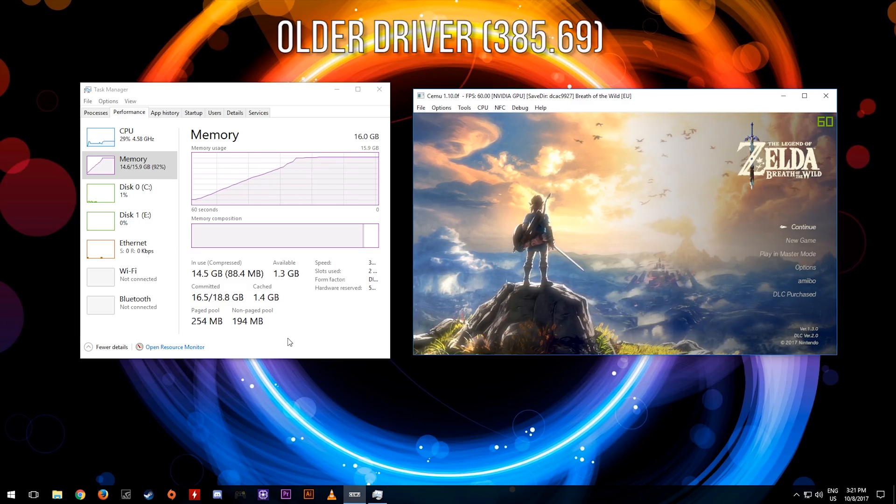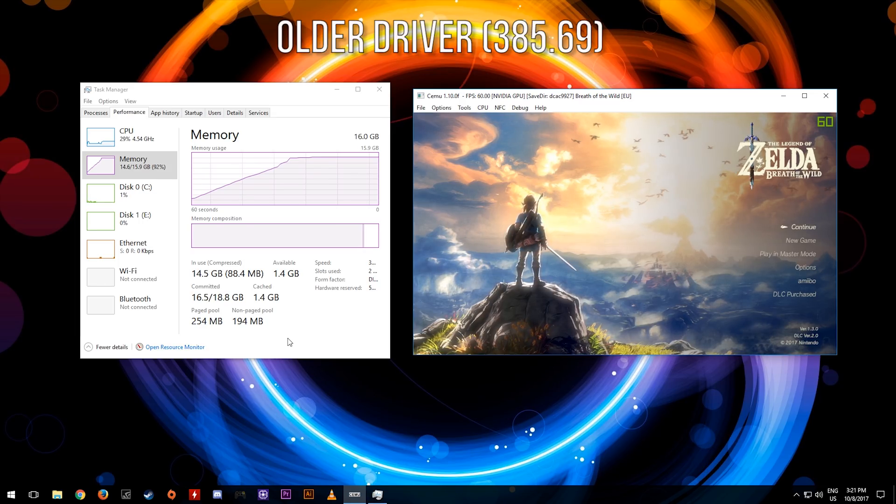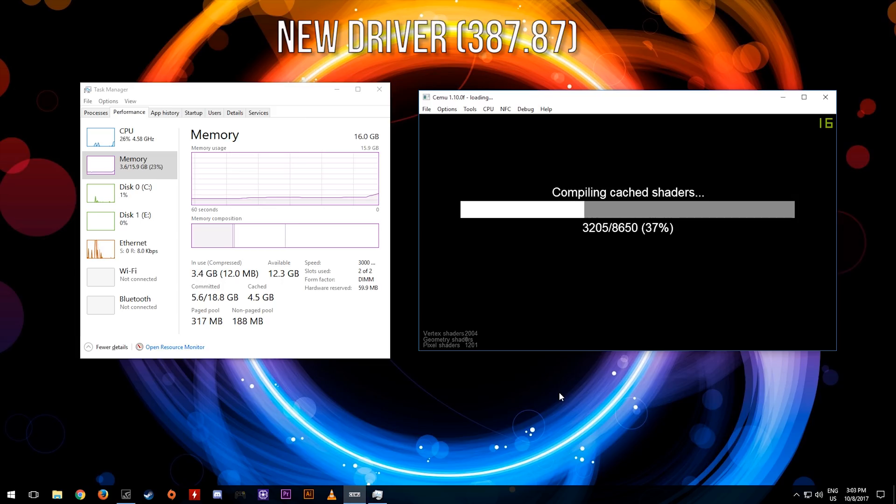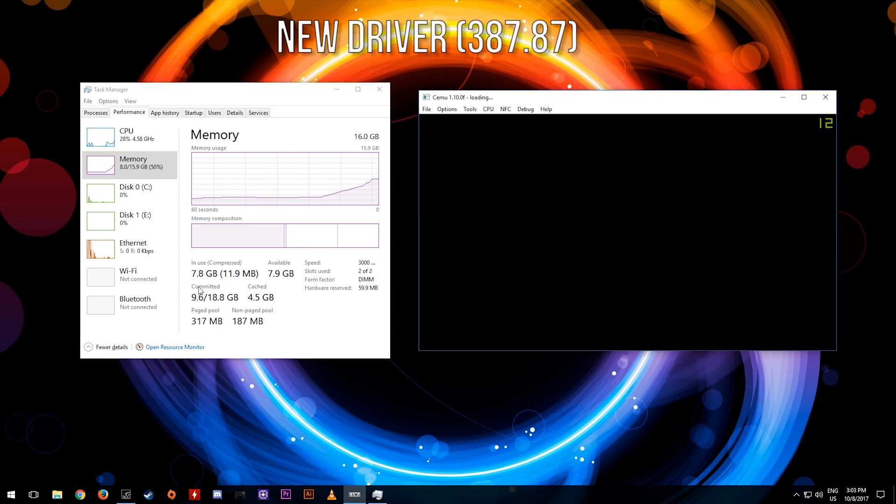Let's now switch over to the new driver 387.87 and see what RAM usage, performance, and commit size is like over there. Once again, all performance testing on this test were carried out using freshly compiled shaders and no game profile edits were applied at all.